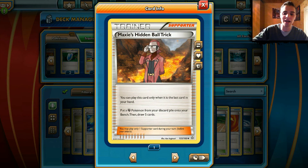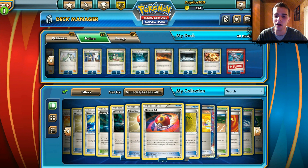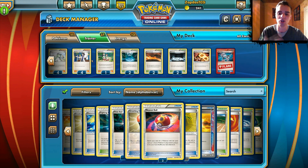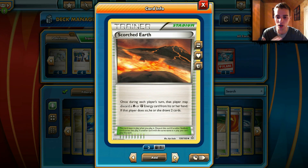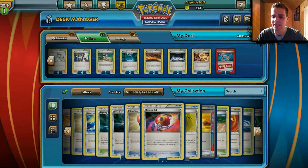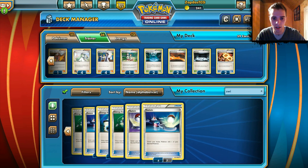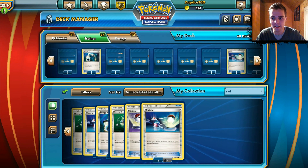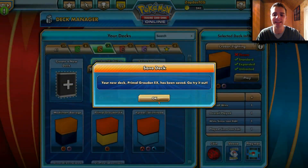Maxie's Hidden Ball Trick lets you put a Fighting Pokemon from your discard pile onto your bench right away and then draw 5 cards — could be decent in certain situations. We also have 4 N, Teammates, Sycamore instead of Juniper. And a lot of Stadium cards: Fighting Stadium dealing 20 more damage, Scorched Earth to draw some cards, and Silent Lab which ignores all abilities. There's also a Head Ringer in here which I'm gonna remove personally — I want to add in a random Switch because you definitely want more switches given the heavy Retreat cost.